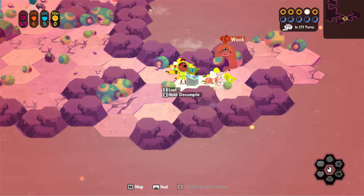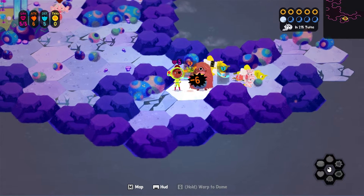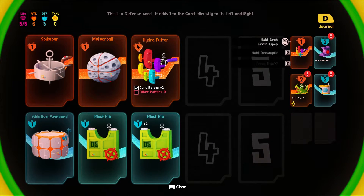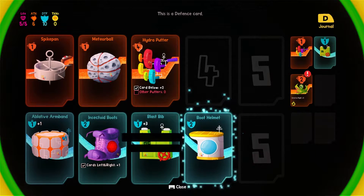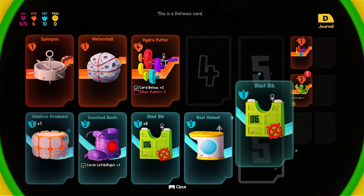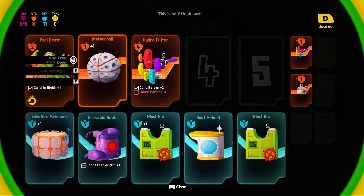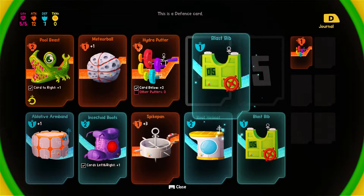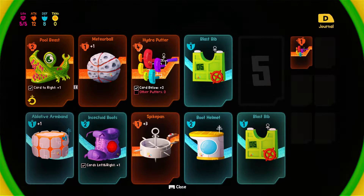What have we got? More loot. The yeti thing is probably going to jump and attack. So we can loot all these and actually load up. Cards left and right get plus one - that's an easy one. Extra defense - that's a two-cost one. And blast bib. We've got attack - card to the right gets plus one. We could actually go all attack. Now that's getting the bonus from above and that one. We're at plus 12 attack.